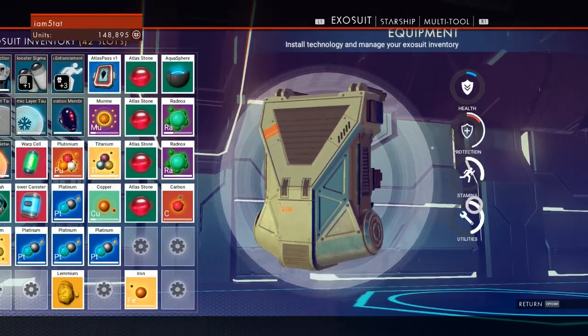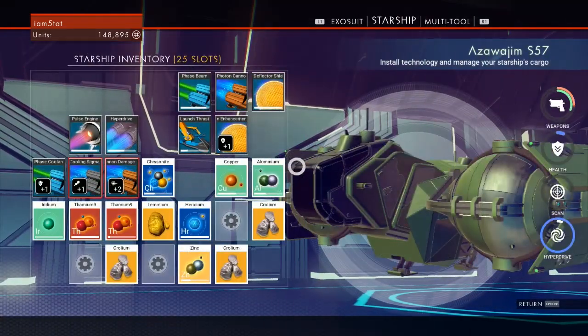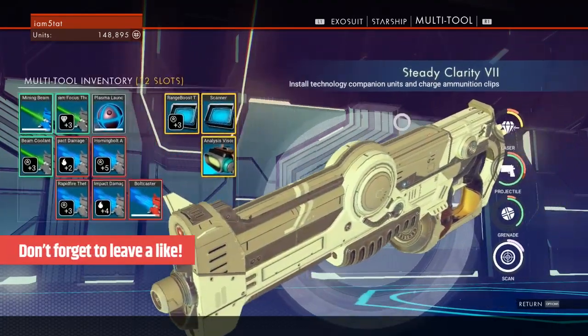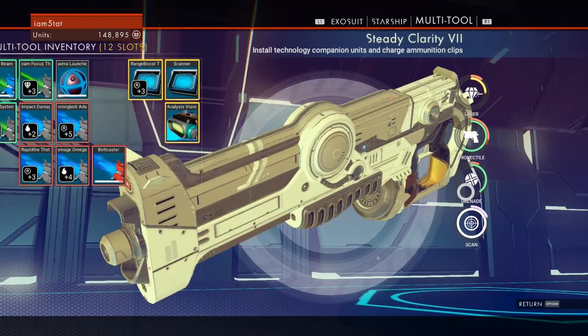For the Exosuit those categories are Health, Protection, Stamina, and Utilities. For the Starship: Weapons, Health, Scan, and Hyperdrive. And for the Multitool: Laser, Projectile, Grenade, and Scan.